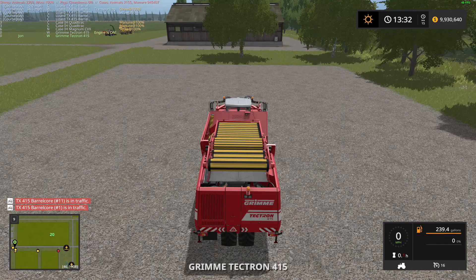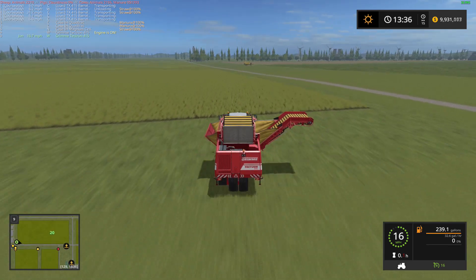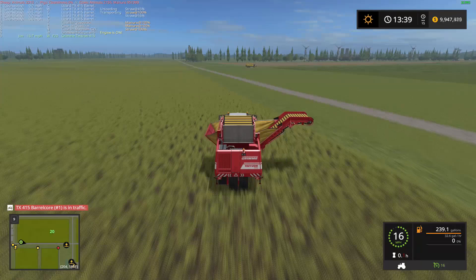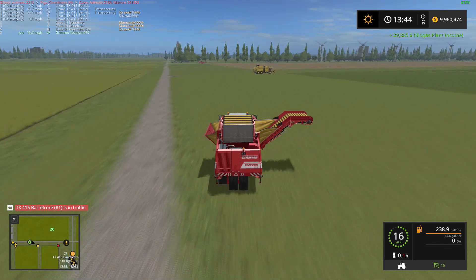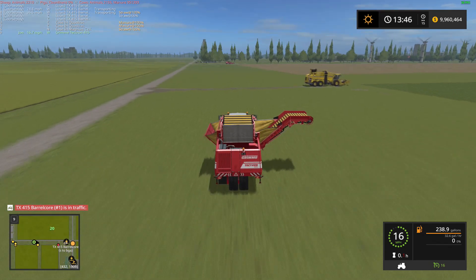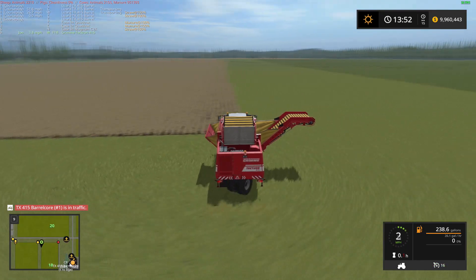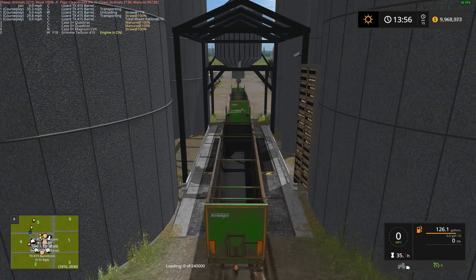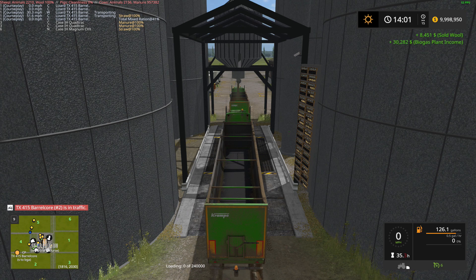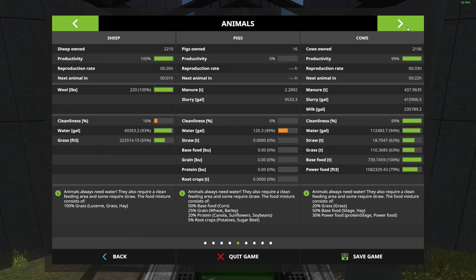So speaking of harvest — we'll probably harvest the fields that we own. I don't even know what's planted in them at this point. But whatever's planted, that'll probably be the last time we harvest those fields. If there are potatoes or sugar beets, I'm going to get a cultivator out and just cultivate them. I did buy all the equipment, so I need to sell it back. I need money — I've got a lot of fields to buy. I'm sitting at almost $10 million right now.